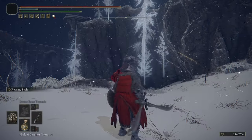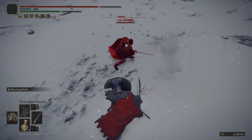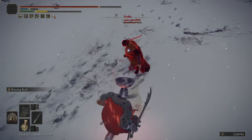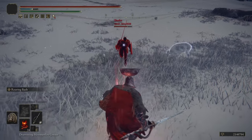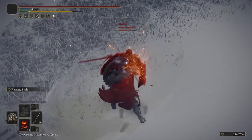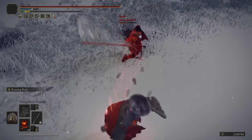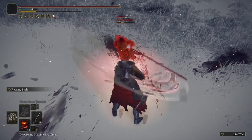Some shields have been buffed in the new patch, which is why they are very good against hyper armor now. You can use the lion shield to stagger enemies with its ash of war at the right time. To reply to ultra great swords and hyper armor attacks, just use a spear, a heavy thrusting sword, or a thrusting sword to counter attack - just watch your stamina.